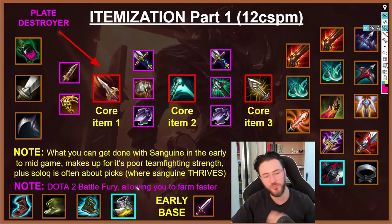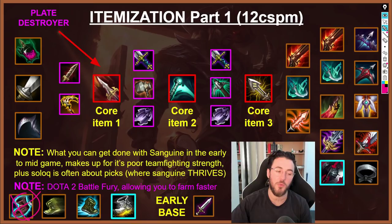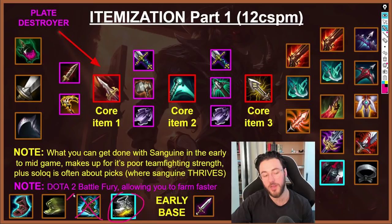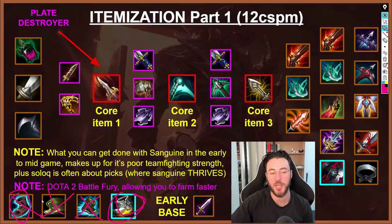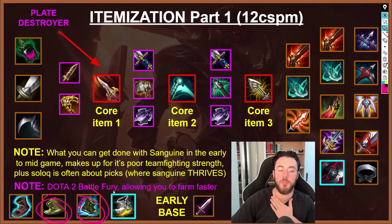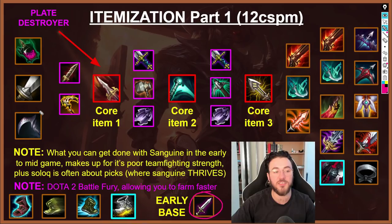Now for boots: a lot of players like CDR boots, but the high elo Lucian player is a massive fan of Berserker Greaves because it's the cheapest form of early attack speed, and Lucian gets a lot of value from attack speed. The majority of the time you should be going Berserker Greaves if you don't need Tenacity or armor. CDR boots feel like a bit of a bait — you get way more early damage with Berserker Greaves, which suits Lucian's identity of pushing the pace and abusing your early power.